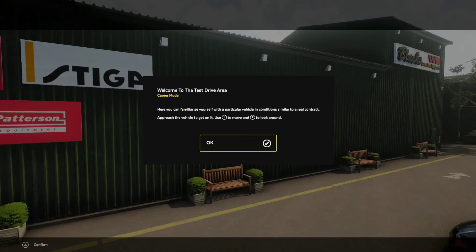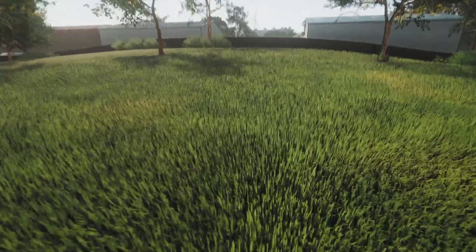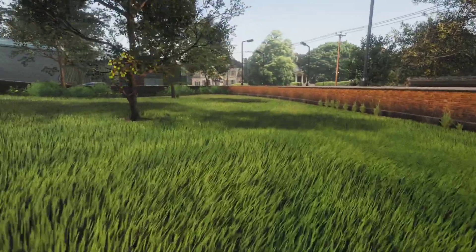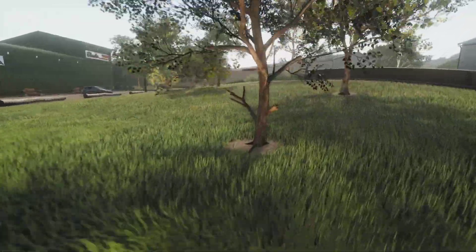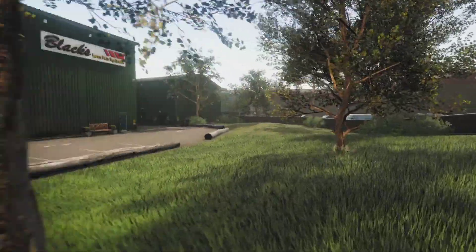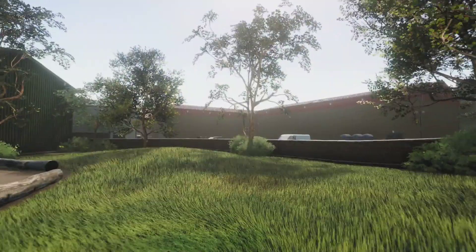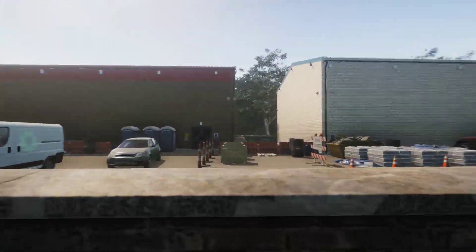Very first time starting out. Welcome to the test drive area — here you can familiarize yourself with vehicle conditions, similar to a real contract. We can walk around. Let me see if we can sprint with right bumper — yep. We can just walk around first and admire the nice environments on the Series X. Like I said, it's only on next-gen consoles right now. I'm playing on Series X, so let's just enjoy the environment.